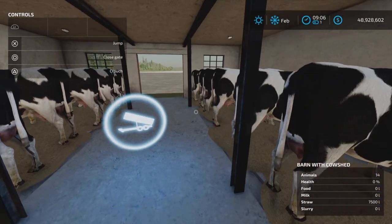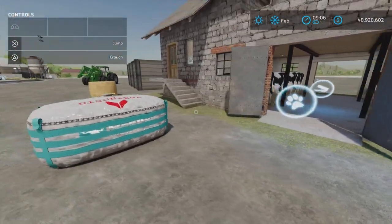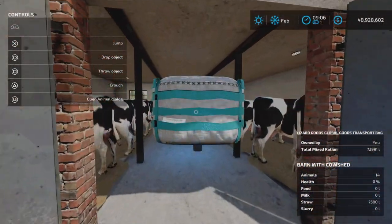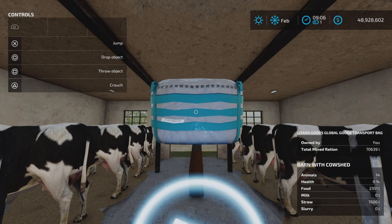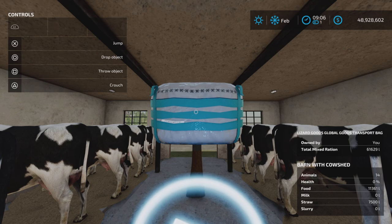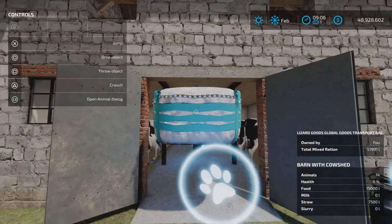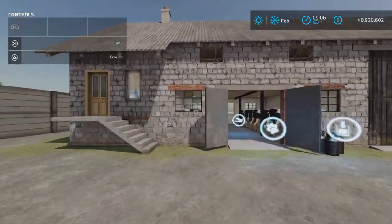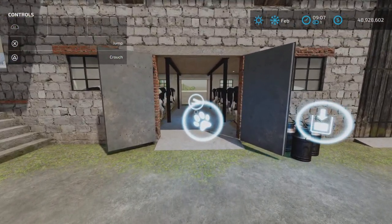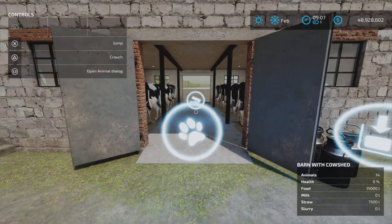Straw does take bales — you can kind of move the bale around in here and it will go in. These cows are static; they are there whether you buy cows or not. Food goes here — 15,000 liters of food. There is quite a tiny entrance here, so you will need either the global goods pallet or something really small to come in and put the food in.